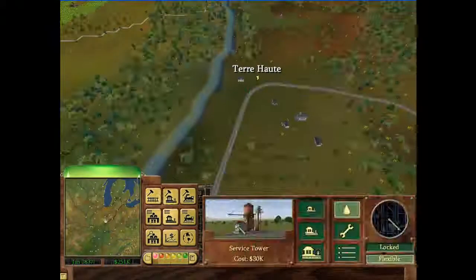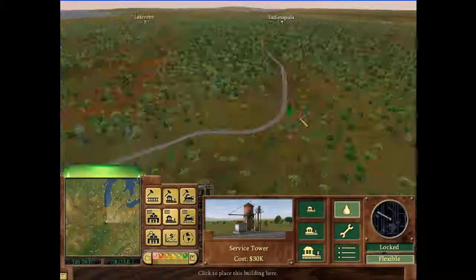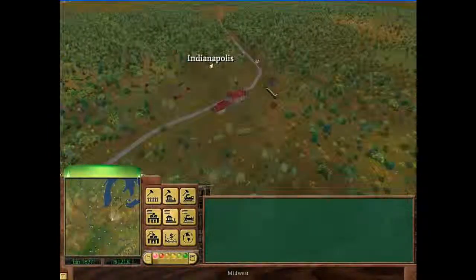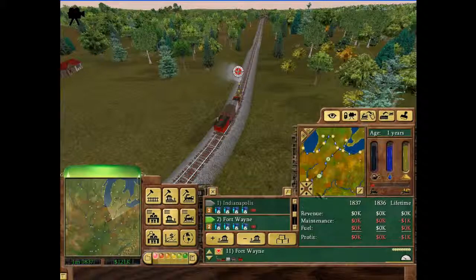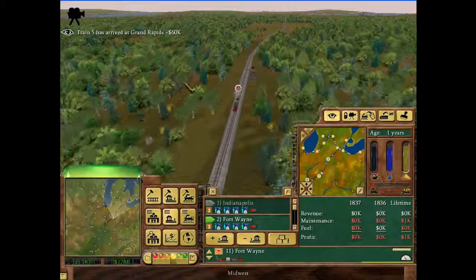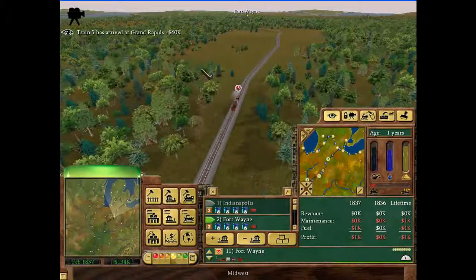I'll just put in the station. I remember correctly — there's probably not much here. I don't even think I'm going to start another train for this. I'll just add it to the train that goes from Indianapolis up to Fort Wayne. Maybe that's a long enough track now that I can get away with running two trains doing that. Indianapolis to Fort Wayne, then Fort Wayne back to Indianapolis going to Terre Haute. We're doing pretty good.